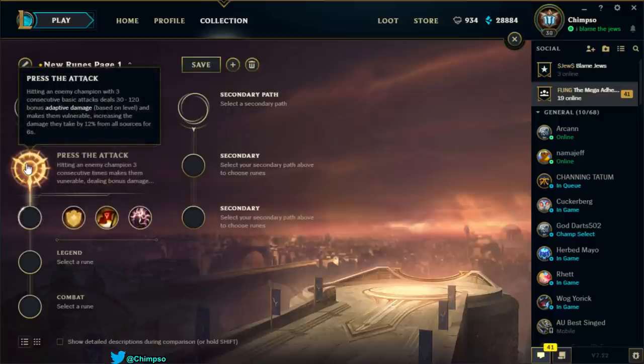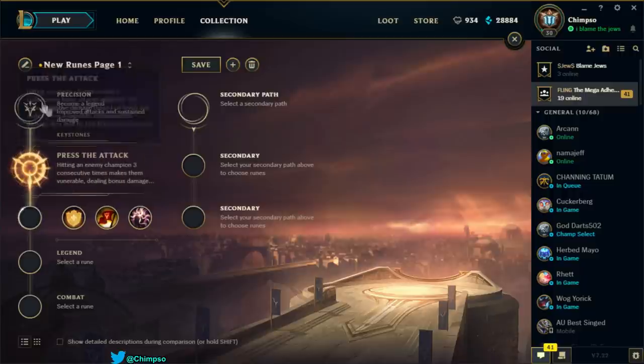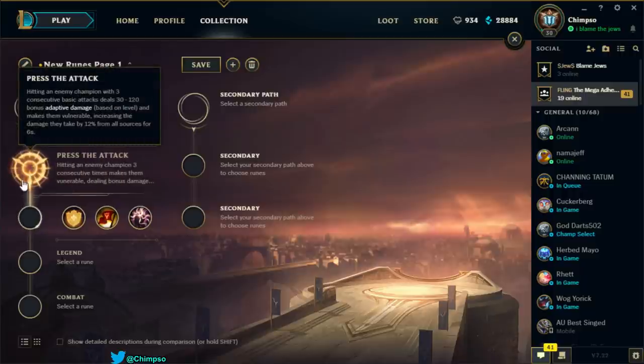Press the Attack deals bonus damage and causes enemies to take more damage from all sources. Specifically, three consecutive basic attacks deal 30 to 120 bonus adaptive damage based on level, making them vulnerable and increasing damage they take by 12% from all sources for six seconds. Adaptive damage means it's physical if you have more AD, magic if you have more AP. Not really for Singed — it's not optimal.